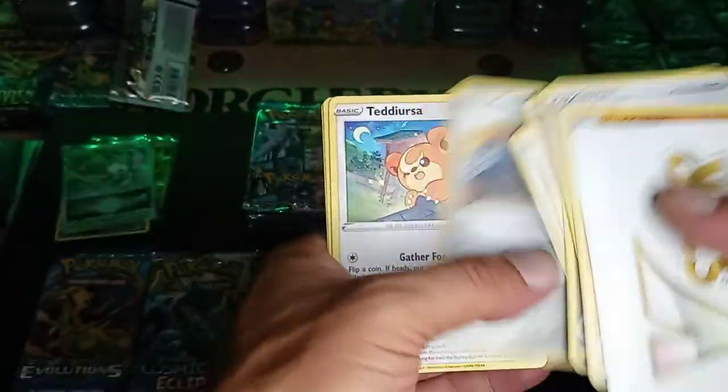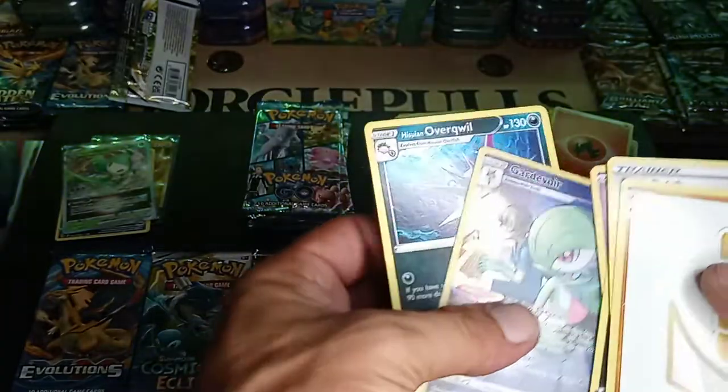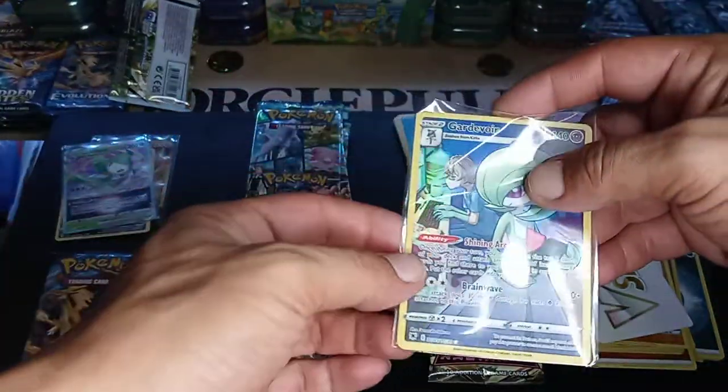So just like the video — Gardevoir, Trainer Gallery, and a non-hollow rare. Like this video and comment.